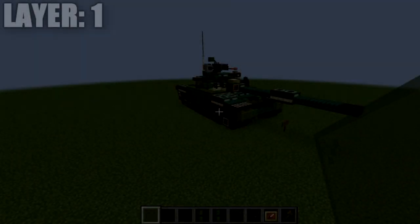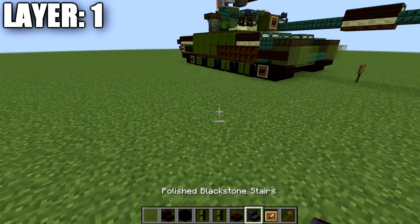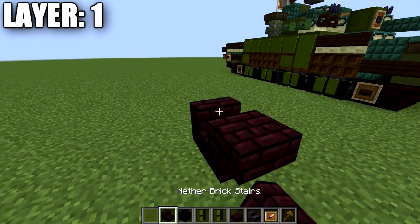Moving into our first build, the T-72A is the base for all other designs. If you want to build the T-72B3M, you'll need to build this model first and then we'll cover how to convert it. Any model besides the T-72A starts here, then we do a conversion portion showing how to convert it to each variant. Hopefully that's clear — let's jump into this build.